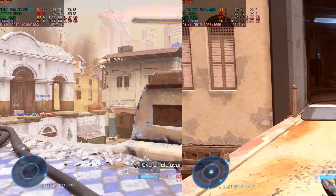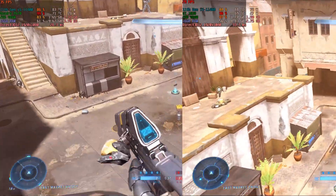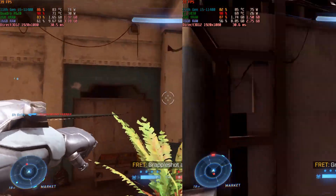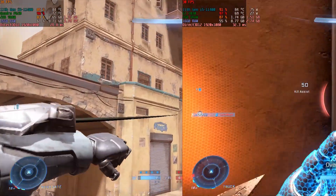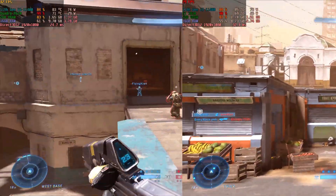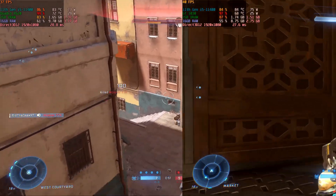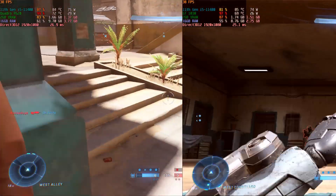Over shield available. Hands one down. They're close. Grapple shot — quiet, grapple shot — quiet, I'm gonna do this. Over shield inbound. Over shield available.